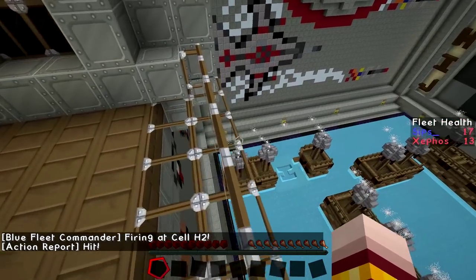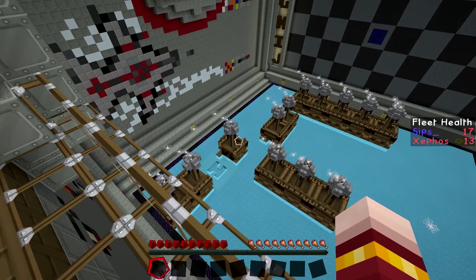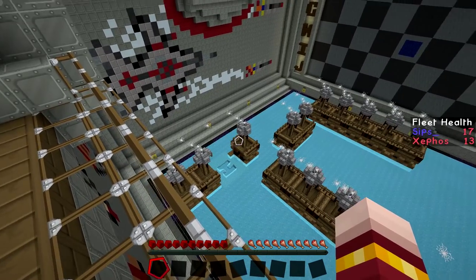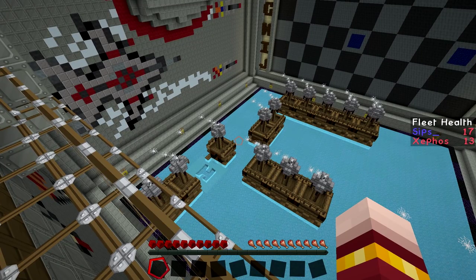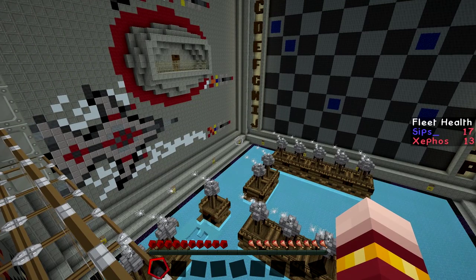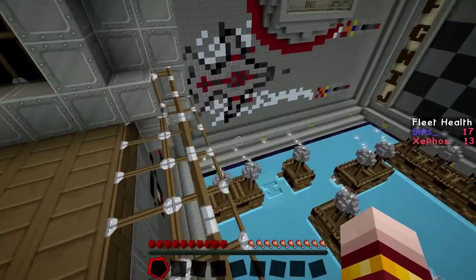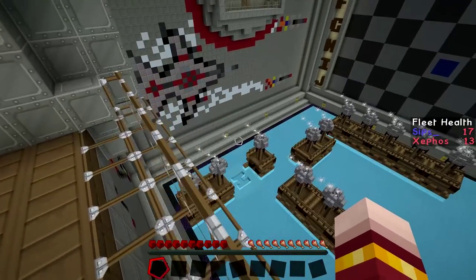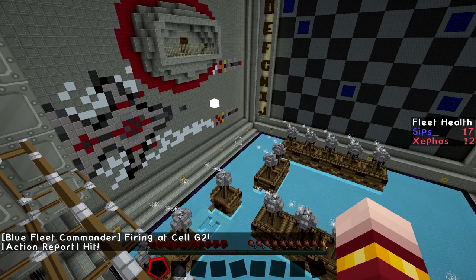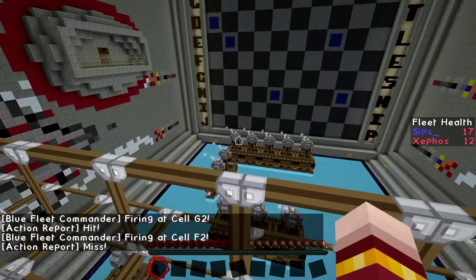H2. You hit my battleship, Sips! You have to say it like that — that's how they used to say it in the commercials. I had electronic battleship, where instead of calling it out, you'd press buttons, it would hit stuff, and there was a little picture of a battleship with a light behind it and it would make a sound — remember those little keychains with buttons that made sound effects? You get another go. G2. The sound effects — pew pew pew! I had one of those attached to the handlebars of my bicycle, and I used to go down the street pressing it.